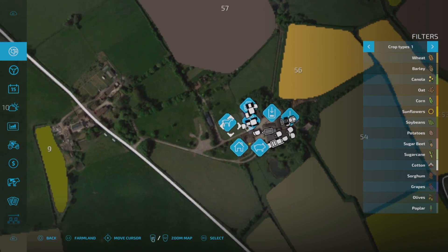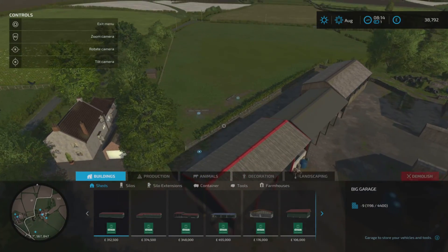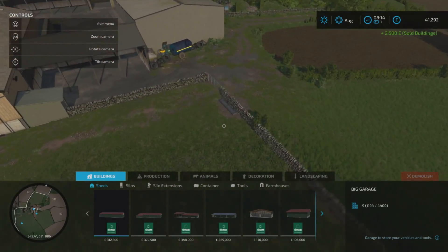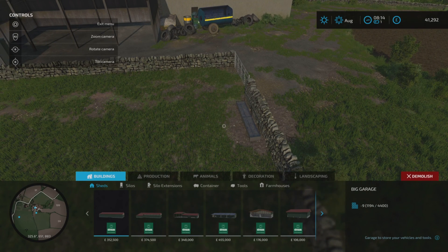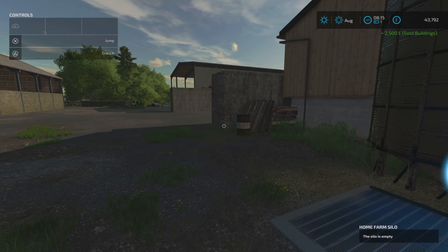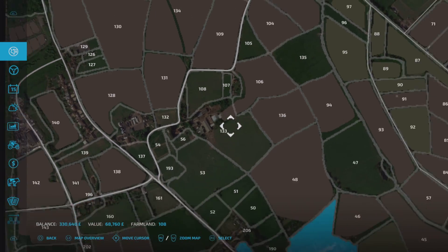All we've got left at Court Farm is the rabbits and horses. Now zooming up to Home Farm - over here is the sheep pasture; it doesn't matter whether it's the feed or water trough, we can sell it and it's gone. Then with the cows, over by this wall there is a water trough. Some people like to go to demolish mode, but if you run over to it you can still click on it and sell - and that gets rid of the cows. We've got rid of both animal pens on Home Farm.